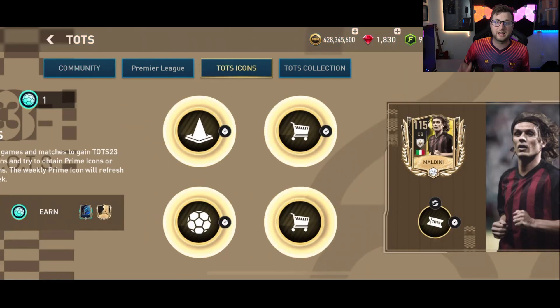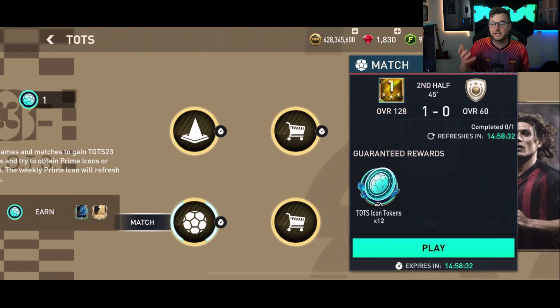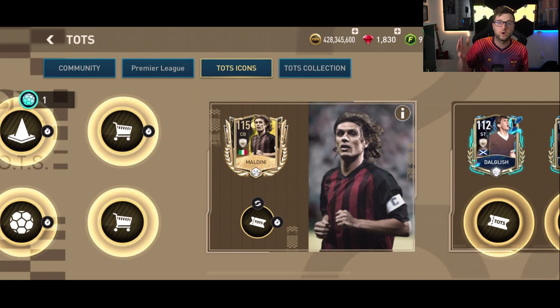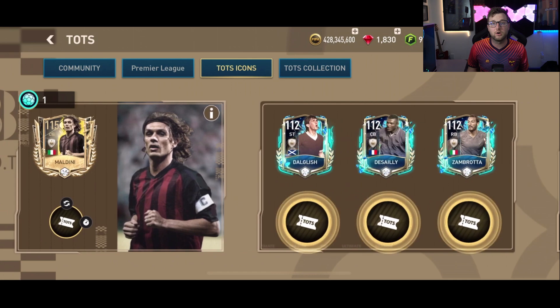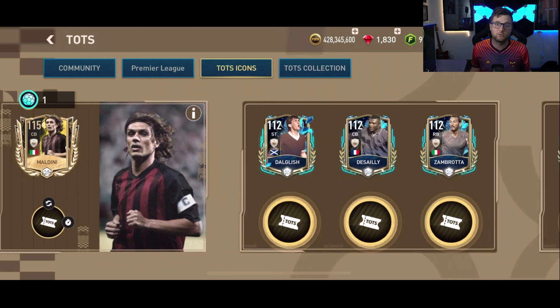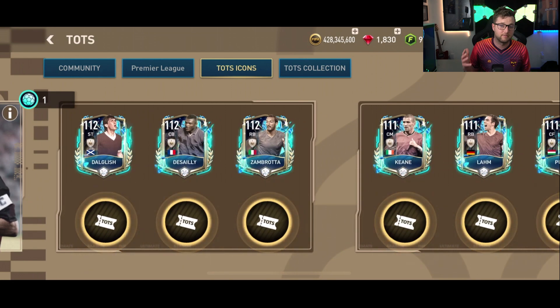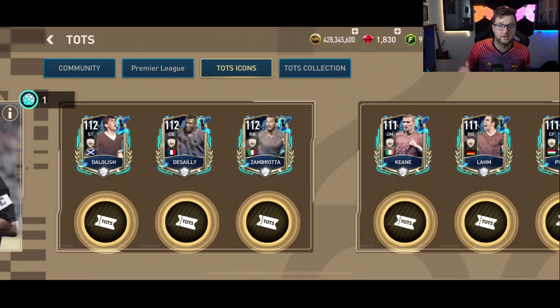In the Team of the Season icon chapter, you're going to be able to play through a skill game and a match each day. From those, you'll get Team of the Season icon tokens, which you can use to pick up one of these Team of the Season 103-plus or icon packs, or you can save up to get one of the 112 icons or one of the 111 overall event icons. There are going to be new icons releasing each week, so look forward to that.